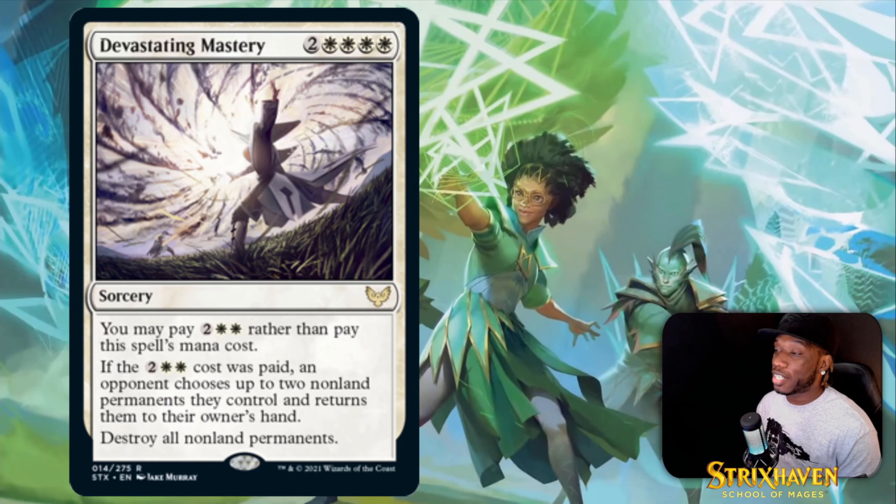Then we have Devastating Mastery — it costs six, but you may pay four rather than pay its mana cost. If the four cost was paid, an opponent chooses up to two non-permanents they control and returns them to their owner's hand. Or if you pay the full six, destroy all non-land permanents. It gives you options — if you need to nuke the board by turn four, cool.